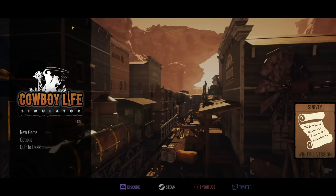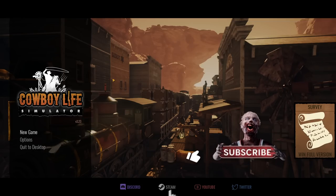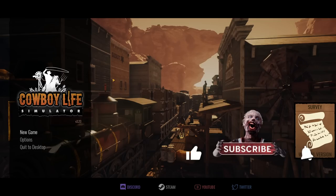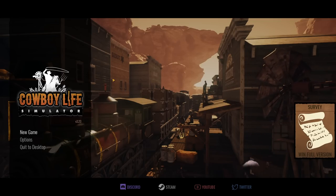Thanks for hanging out with me today, this is KG48 and we're going to be looking at a new game called Cowboy Life Simulator. In the 19th century wild west, you are a poor farmer wanting something more from life — you want an adventure, to sit on a horse and become a cowboy. Unfortunately it won't be that easy because many dangers await. This is on Steam, it's not out yet but there is a demo anybody can play.